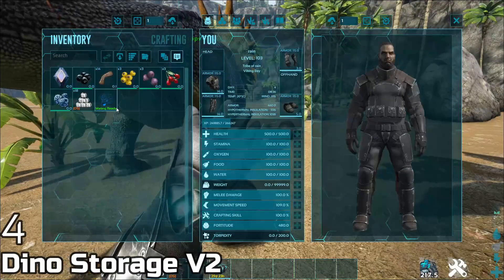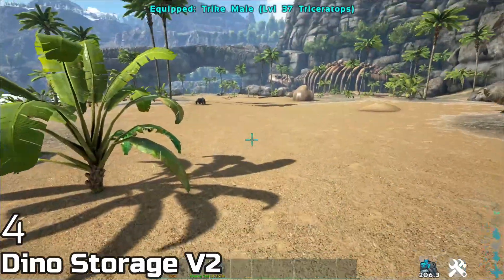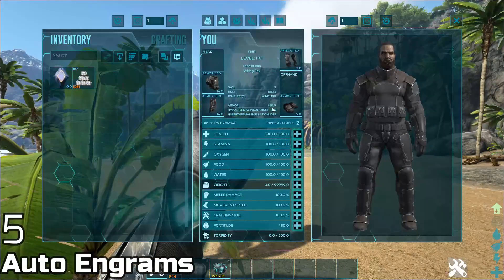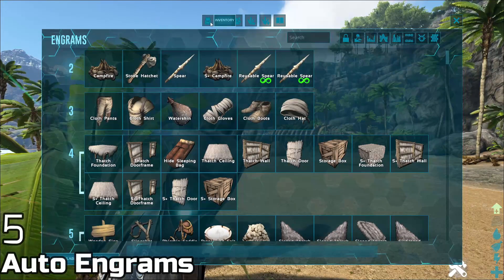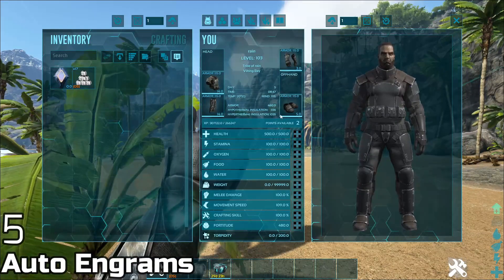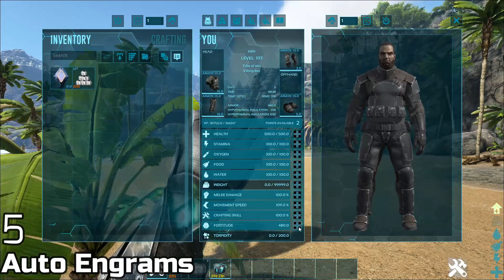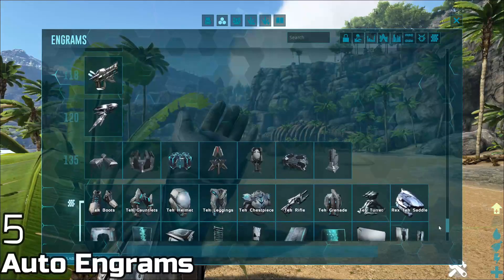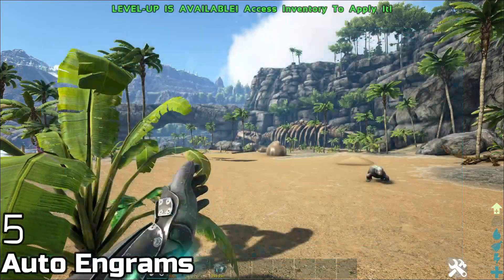You can also toggle dinos in your inventory by pressing Control. Are you tired of having to click every single engram to learn it? Don't be sad — we have Auto Engram. This mod allows you to unlock everything at a given level automatically. Just put your level in and it will use the level points automatically on whatever engrams are available at that level. Watch — crop plot unlocked.